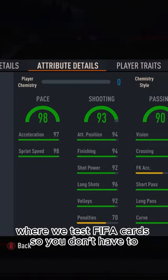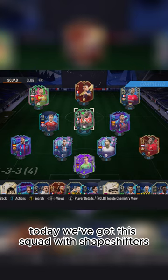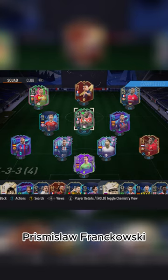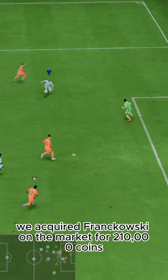Welcome to Baller or Bust, where we test FIFA cards so you don't have to. Today we've got this squad with shapeshifter Przemyslaw Frankowski. We acquired Frankowski on the market for 210,000 coins.